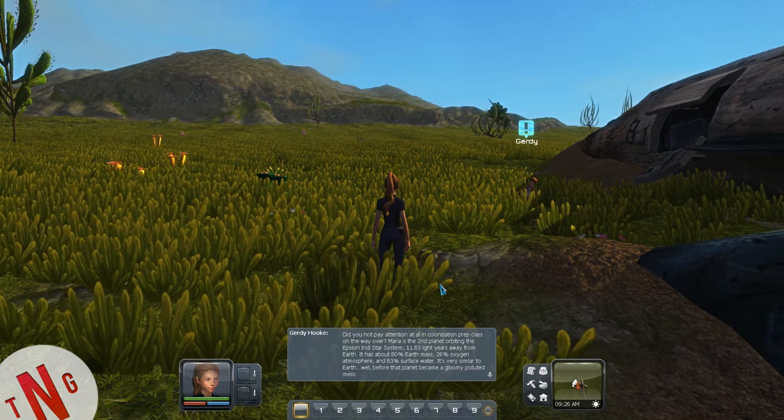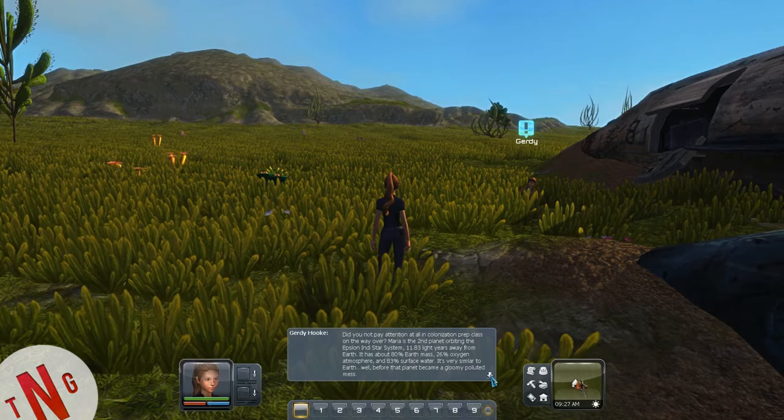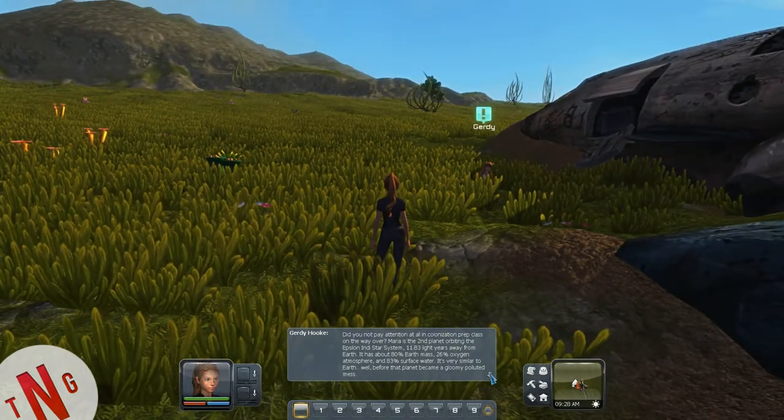'Tell me more about Maia.' 'Did you not pay attention in colonization prep class? Maia is the second planet orbiting the Epsilon Indy star system, 11.83 light years from Earth. It has 80% Earth mass, 26% oxygen atmosphere, and 83% surface water. It's very similar to Earth — before Earth became a gloomy, polluted mess.' So apparently Earth is a goner and we have to colonize a new planet.